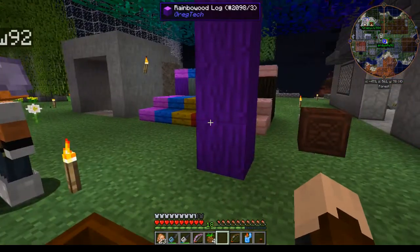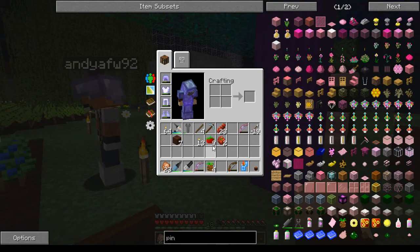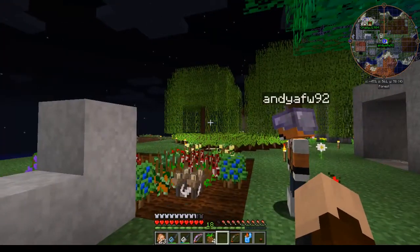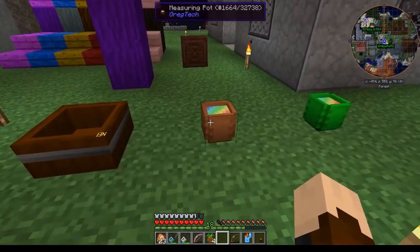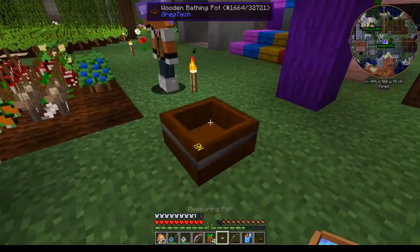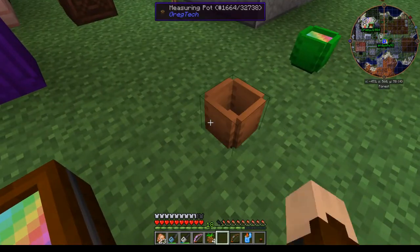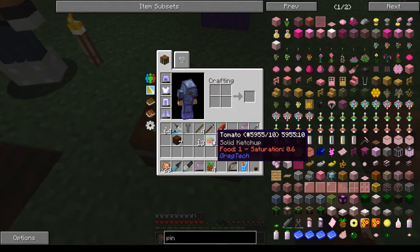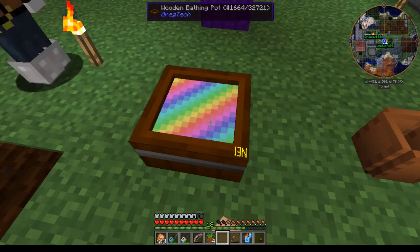There's another change: max tomatoes do not drop as a special drop anymore from tomato crops. You now have to make them, and to make them you need this rainbow fluid. You take your tomatoes — we're gonna try two of these.